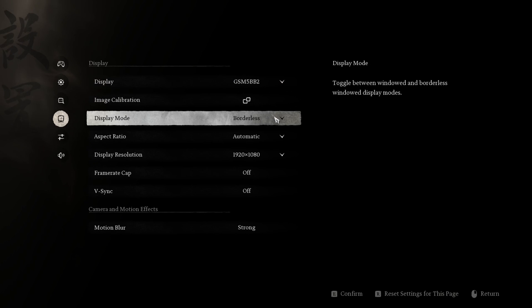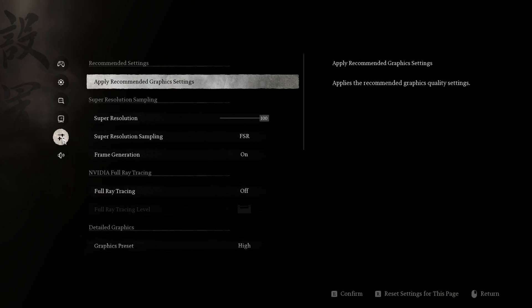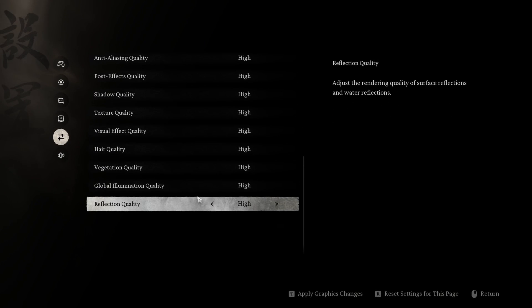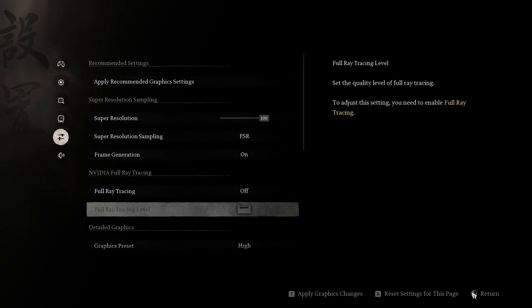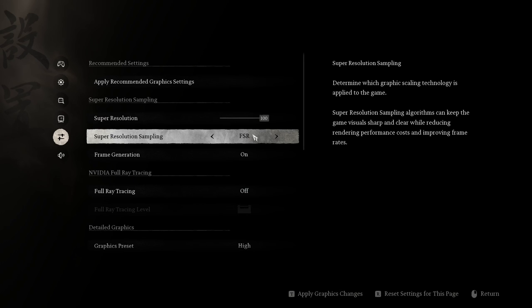You can check the resolution, enable frame recap, toggle vsync, reduce motion blur, and choose super resolution. Using maximum will reduce it a bit. You can also try different super resolution samplings — you can change to FSR, which works great by the way, or switch to DLSS if your graphics card is supported.